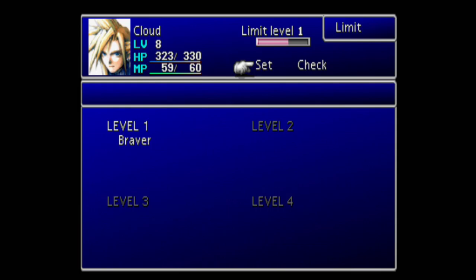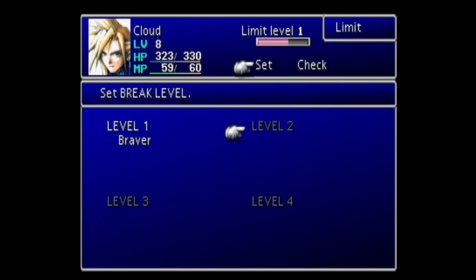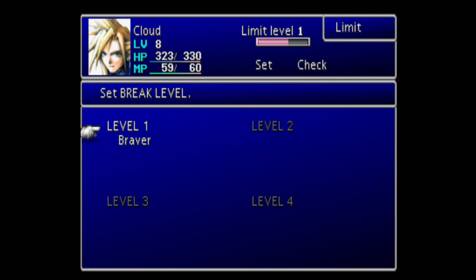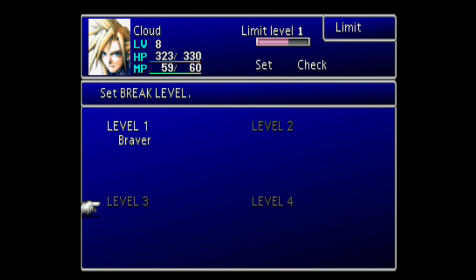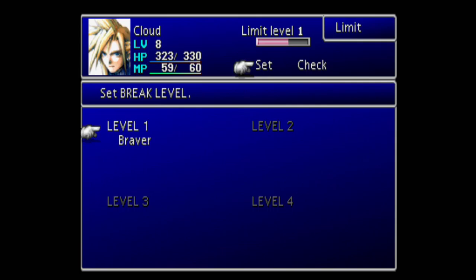Give each of your party members some nukes. Actually, I changed my mind — you're going to give Barrett Lightning and pair it with an All materia. In the early game I don't worry about healing because the enemies don't really hurt you that much.